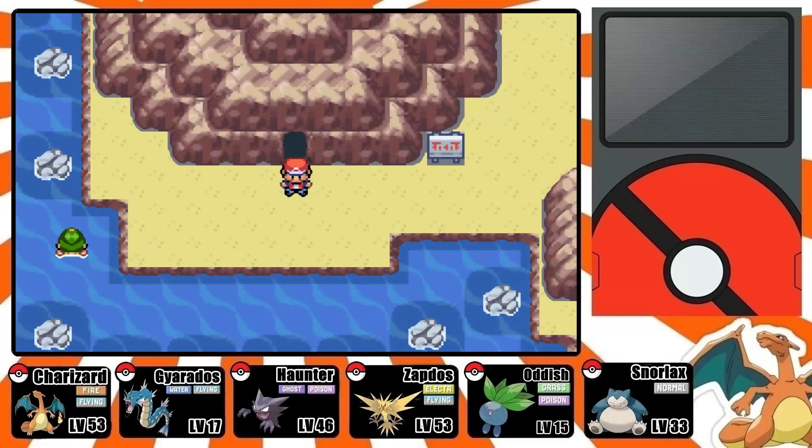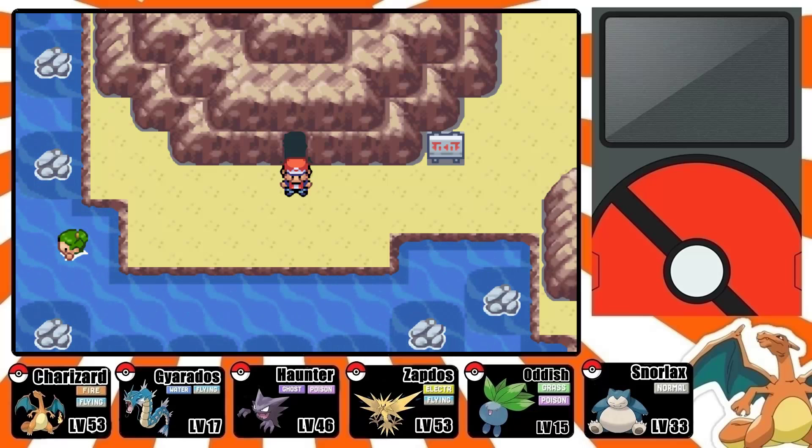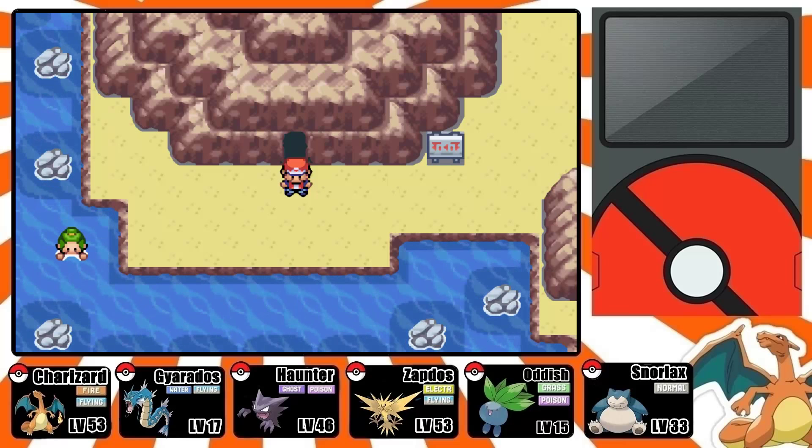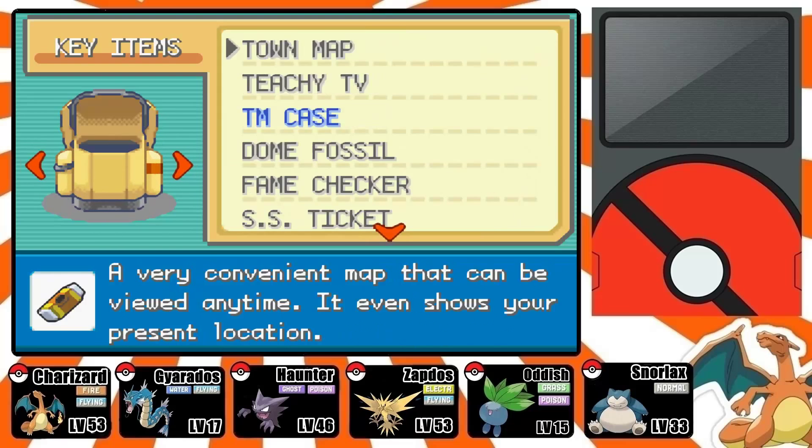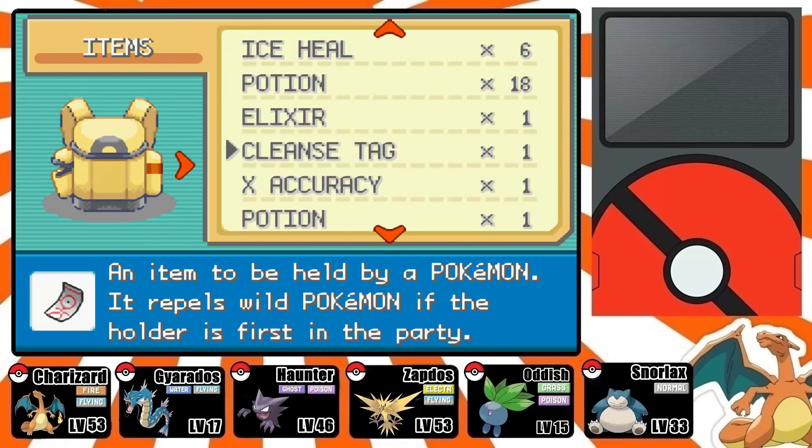Welcome back guys to another exciting episode of Pokemon Fire Red and Leaf Green. Here we are where we last left off at the Seafoam Islands. I'm going to show you guys how to capture Articuno. Make sure you bring tons of repels because there are going to be tons of Pokemon here that are going to get in your way.